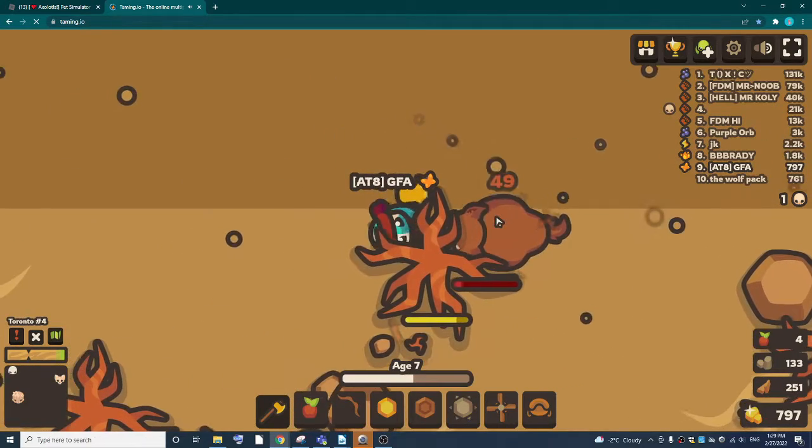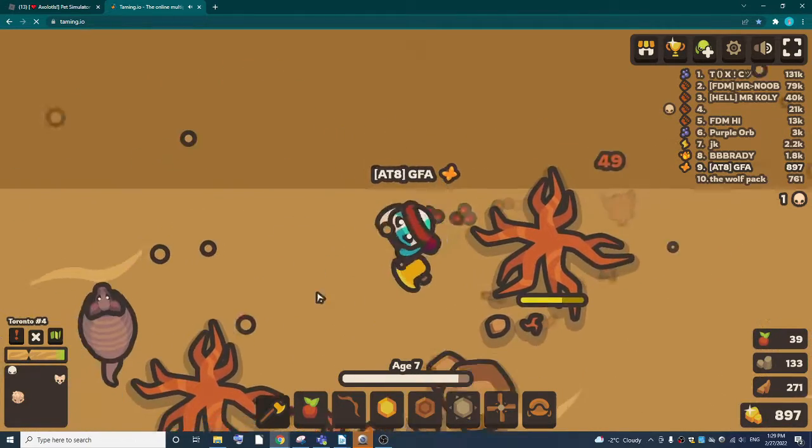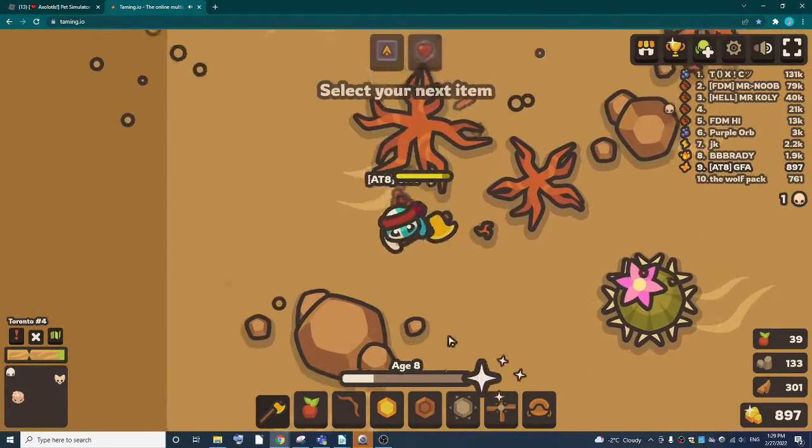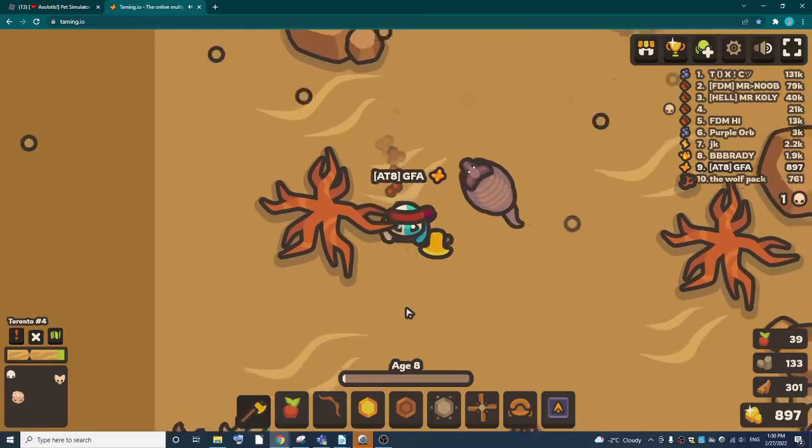I'm going to kill this camel here. So, that's pretty much how to kill an animal here.